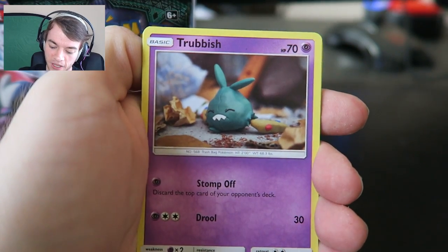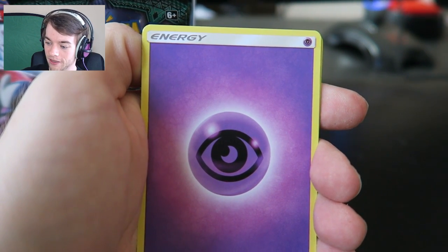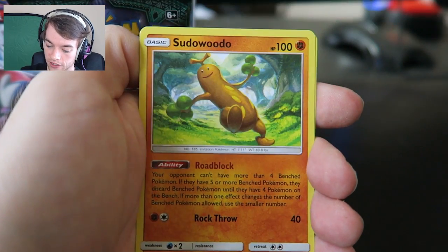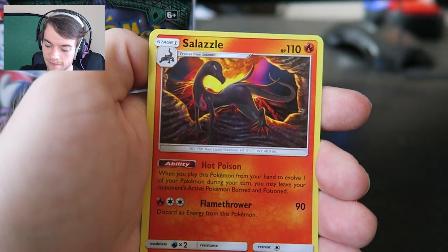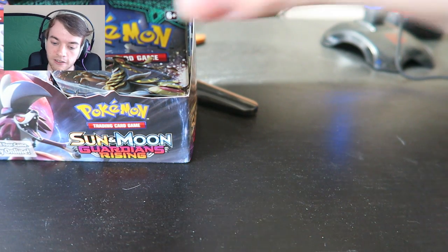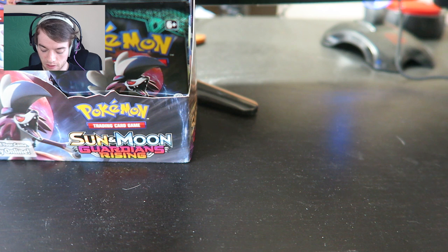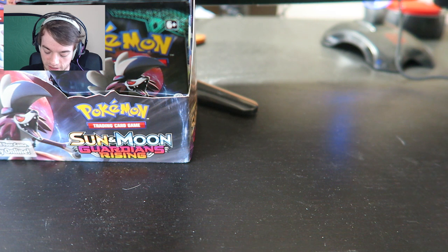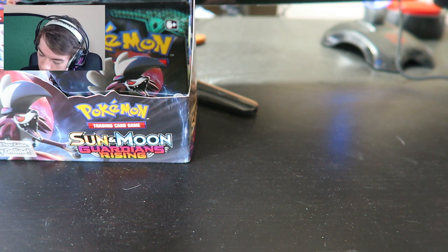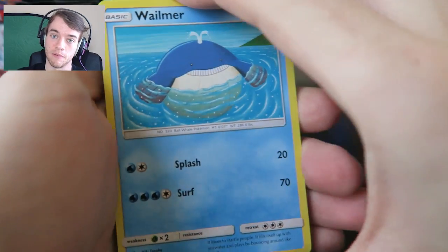Beldum, Rockruff, Machop, Trubbish, Deli Bird, Psychic energy. Give me some Aqua Patches - I haven't gotten a single one yet. Aqua Patch, Field Blower - that's a very good card - Pseudodot, another very good card, Lampent, not a very good card, and a reverse holo. And our rare is Salazzle. Actually, Salazzle is not that bad. I think there could be some Salazzle decks. I think Salazzle paired with certain cards might be good - such as Garbodor - where you kind of force them to have to make a move because they're burned and poisoned.